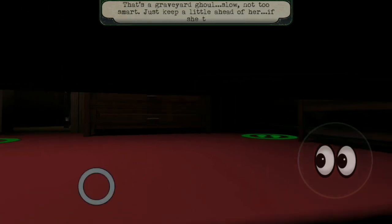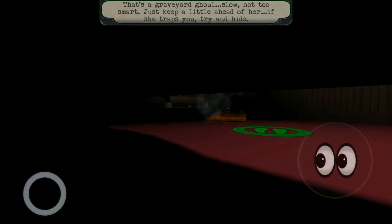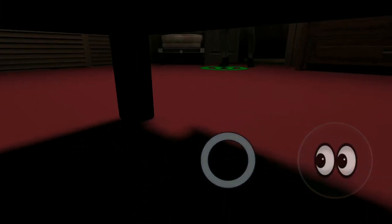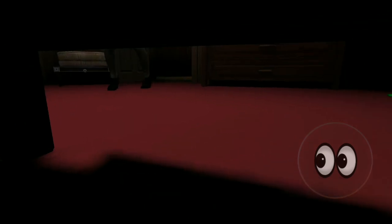If you notice one thing — inside, the graveyard room enemy is slow, not too smart. But when we come close to her and when we are getting caught, she walks fast and catches us.